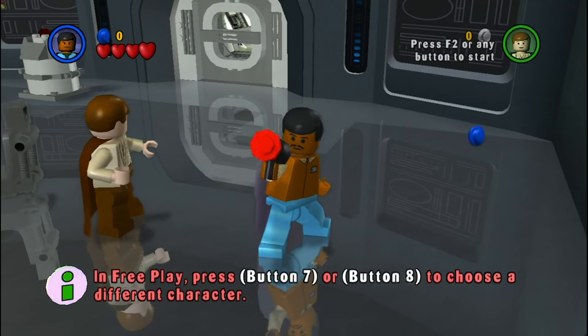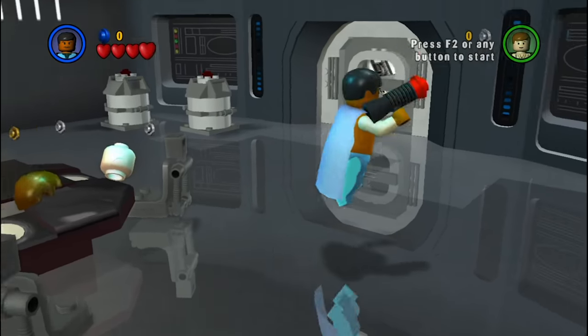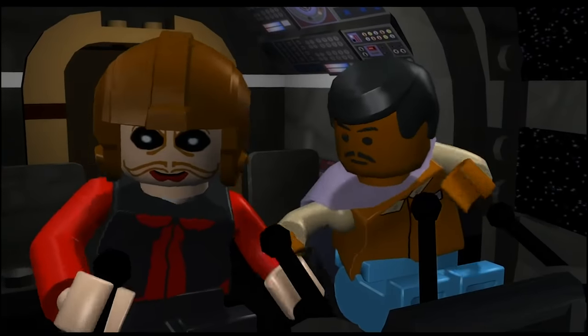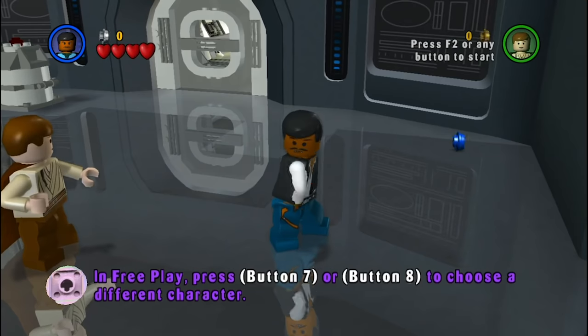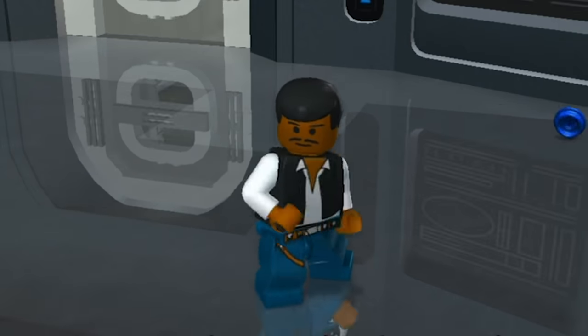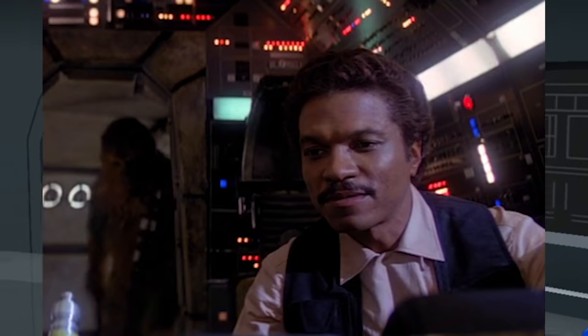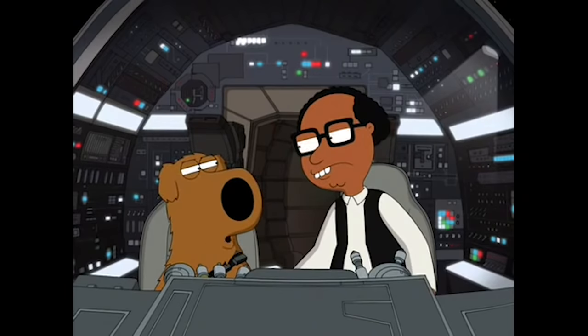Hey look, it's Lando! But wearing his General Calrissian outfit. You can't actually play as this version of Lando — you only see him wearing this in a cutscene. Pretty fly — I like the blue pants and cape. The same goes for the Lando waistcoat appearance. These are Han's clothes — you know how at the end of Empire, Lando is wearing Han's clothes for some reason? It's really weird. Why are you wearing Han's clothes?